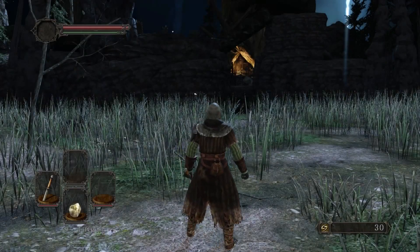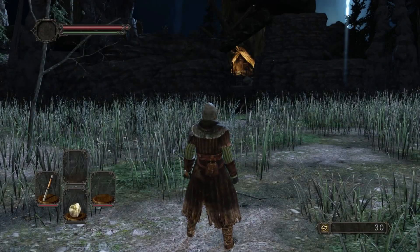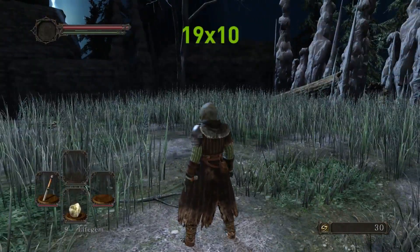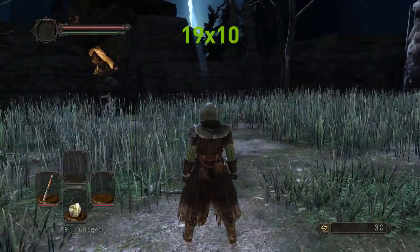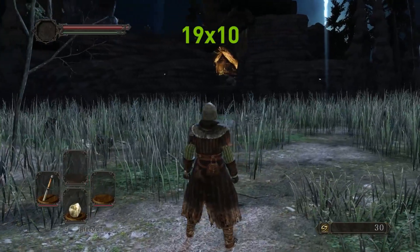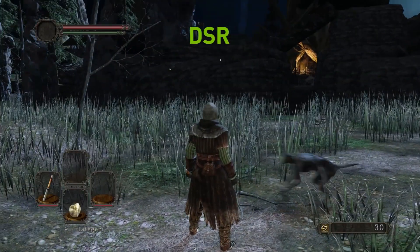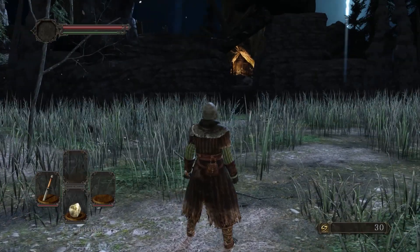This technology works really well with objects in motion as well. Looking at this 1920x1080 image running without DSR, notice the scintillation in the grass as textures pop in and out. In the second sample, you can see the image is much clearer and the objects look much more solid.